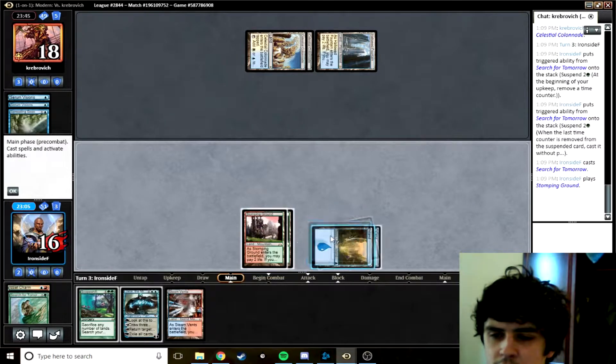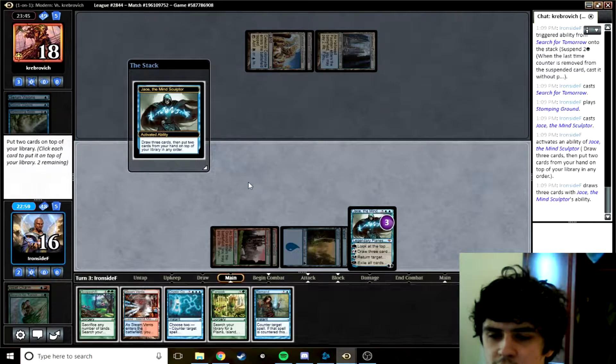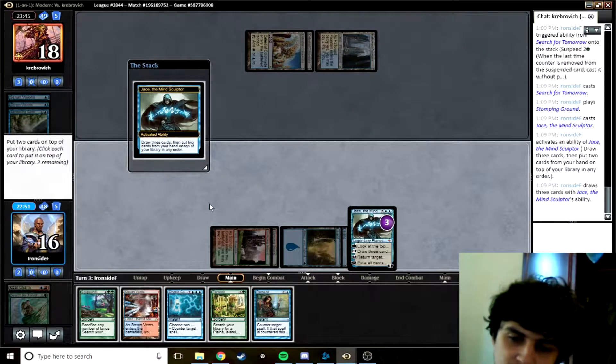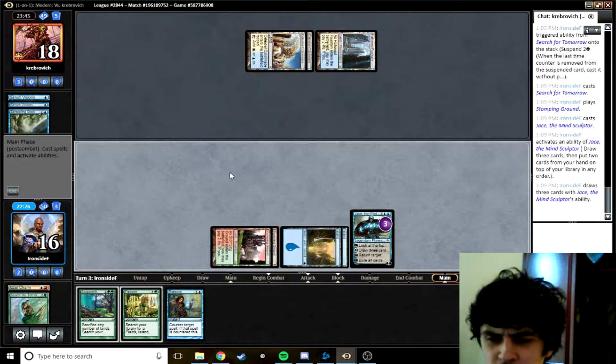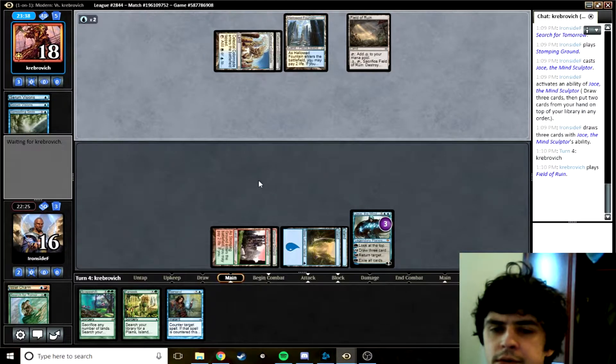Opponent played Stomping Ground — probably wrong, since they can take me off double green no matter what. There's a Brainstorm, so I'm interested in most of these cards. I want Farseek and Remand. I have to shuffle away one card. Maybe Cryptic below Steam Vents — it feels weird to shuffle away Cryptic, but I can't actually cast it without casting Farseek first. I can always Brainstorm first, unless they kill Jace, which they might do.